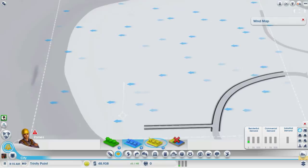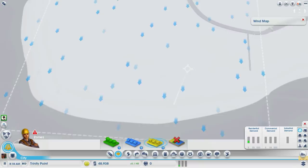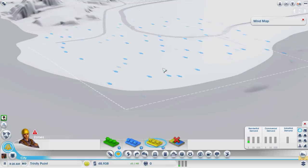Well, the amusement park doesn't have to be along the whole beach, does it? No it doesn't. So you can build factories on one side and the amusement park on the other, for example.